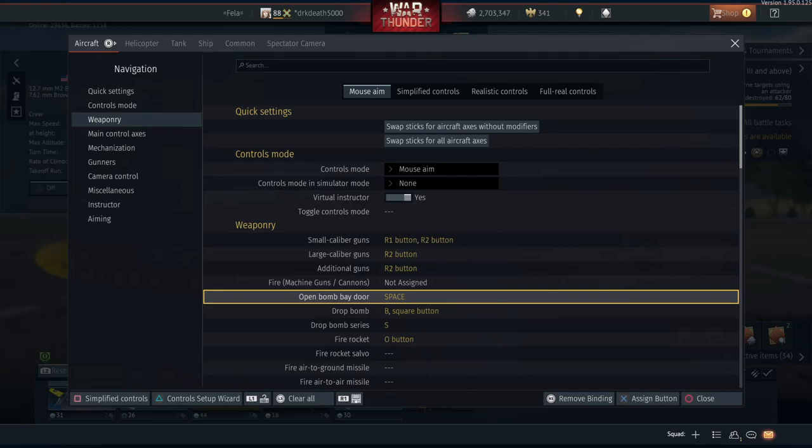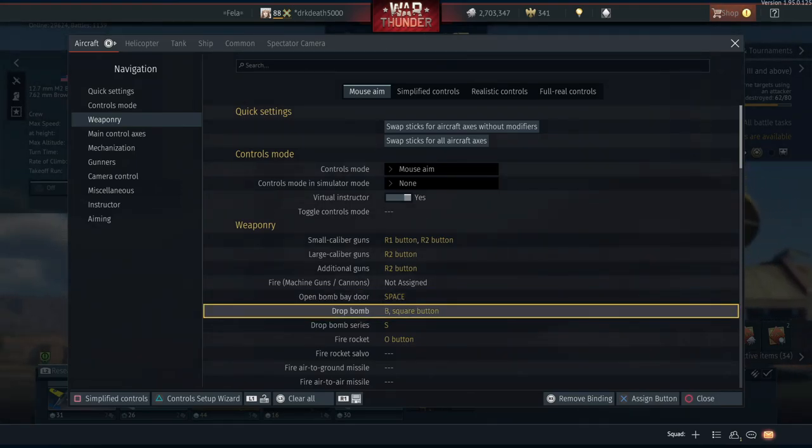Moving on, we have bombs and rockets. I've not really posted any bomber gameplay and I'm really not a bomber player myself, but this is something that's always requested. If I'm being completely open, bombs and rockets just really don't fit into my control scheme very well. This control scheme was purely built for playing fighters, and on the rare occasion I do take a bomber out I have a wireless keyboard in front of me so I personally just opt to bind the bombs to that.